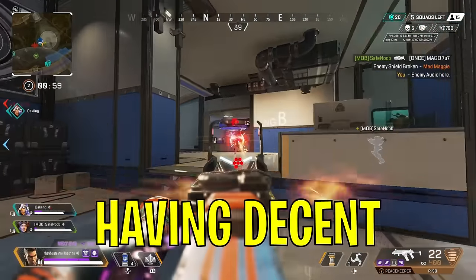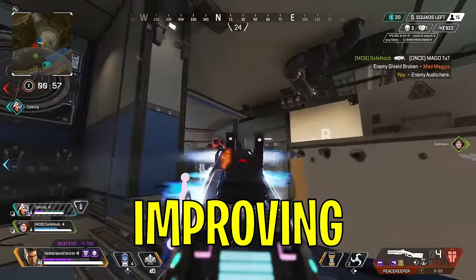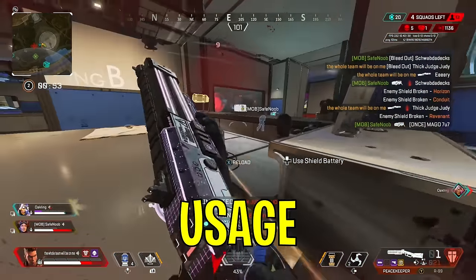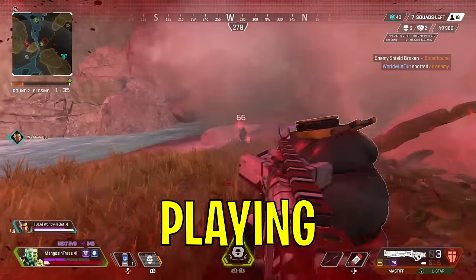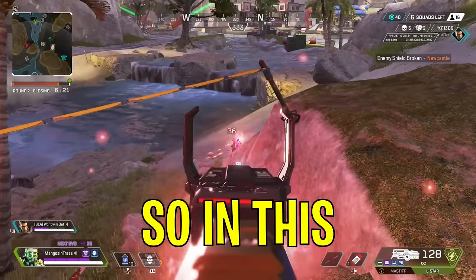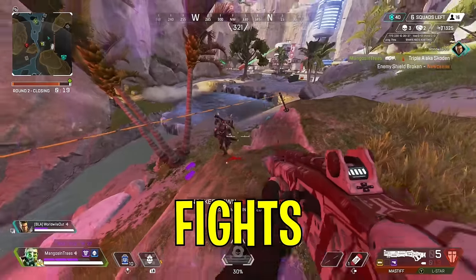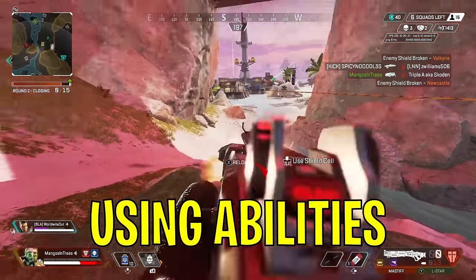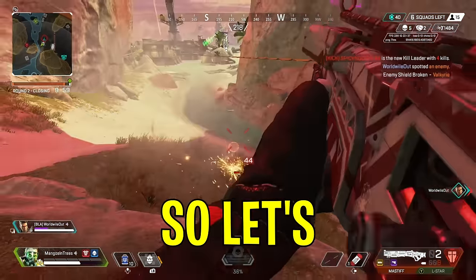Shoutout to EA for sponsoring this video. Having decent game sense is vital to improving at Apex, but so is understanding all of the different legend ability usage, whether that be the legend you're playing, the legends your teammates are using, or even what legends you're going up against. So in this video, I'll break down several different fights and go in-depth on how I was able to outplay my opponents not only using abilities, but also my game sense.